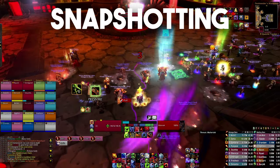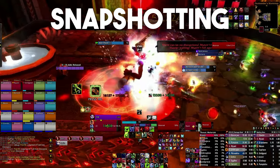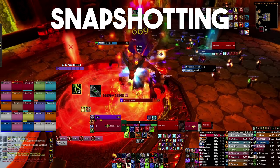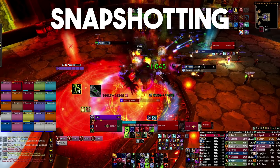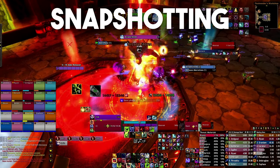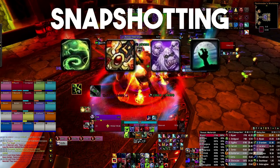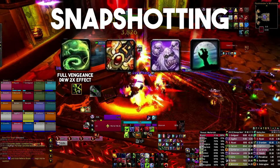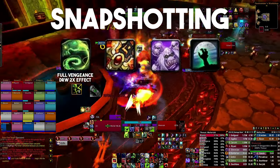Let's talk a little bit about snapshotting. Snapshotting is when you use a spell and gain the benefit from the stats you have at the moment in time when you press the spell, but benefit from those stats for the entire duration of the spell. As a Blood DK, we have three spells for which that matters: Outbreak, Dancing Rune Weapon, and pets. Outbreak is really not a big deal, but we want to make sure we have full vengeance when we use it, and using it with Dancing Rune Weapon will double its effect for the entire 32 seconds that it's active.